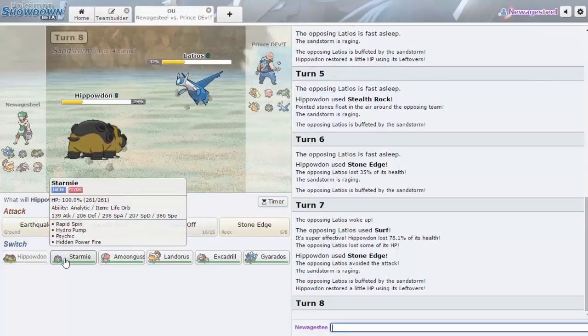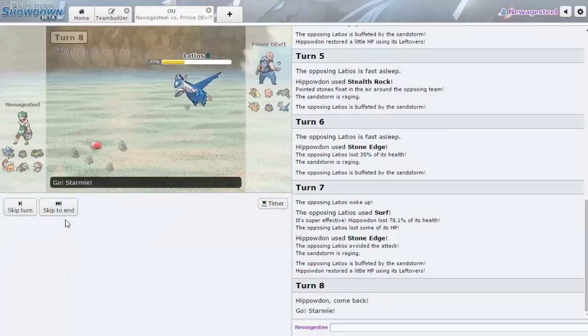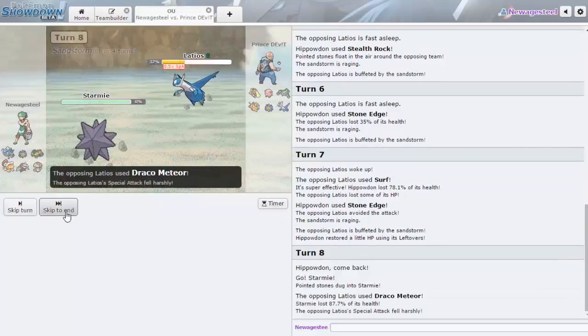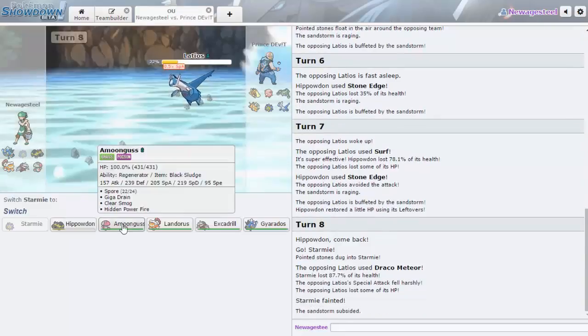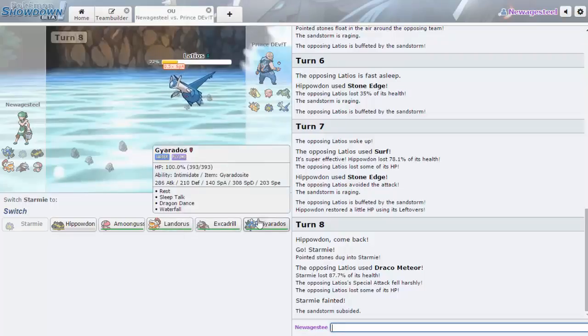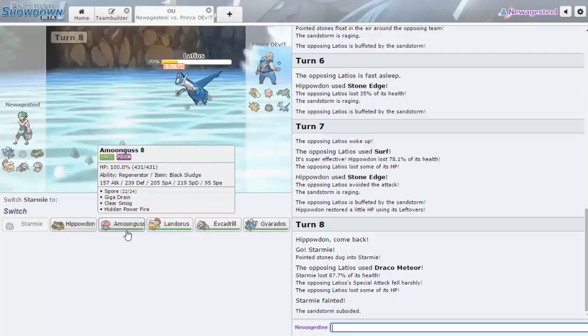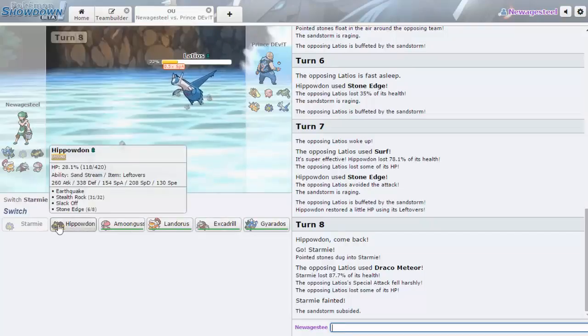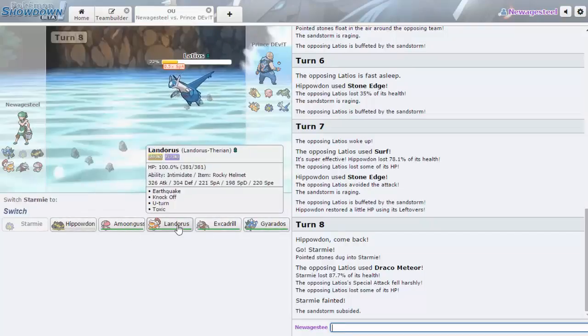We need Amoonguss more because we need it for Lopunny, so I'm switching out into Starmie here. As I expected, he'd go for Draco 100% — which is why I'd rather Starmie go down than Amoonguss take unnecessary damage. So now Starmie being able to hit Ferrothorn would have been nice, but whatever. What do I go out into here?